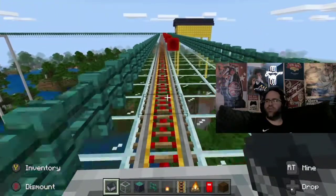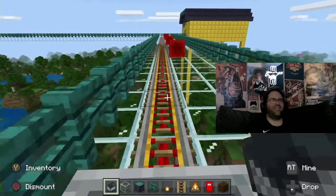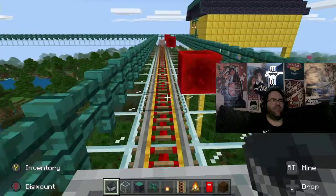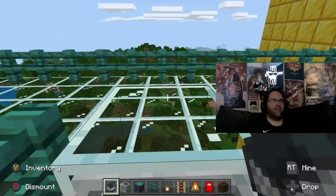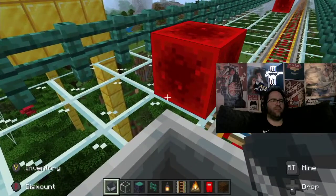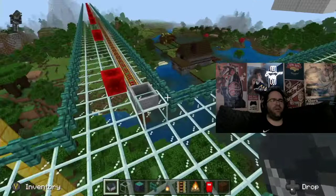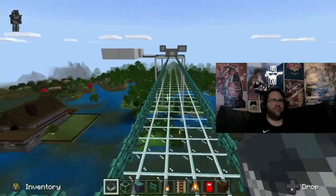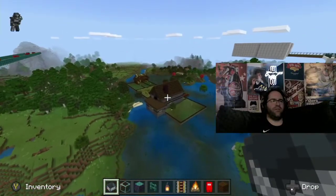Yeah, that thing goes fast — this is like a light rail, man. That's cool. So now we got rail. Maybe we should put a rail on that one — that was pretty cool. Then we got our main house down here.